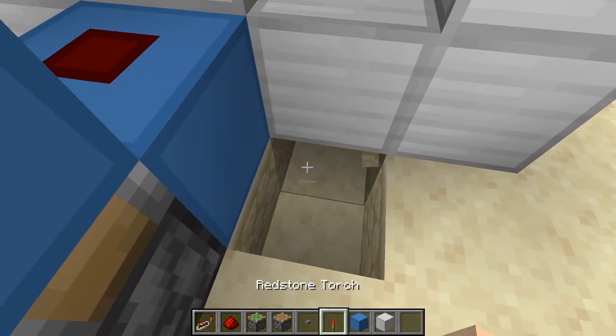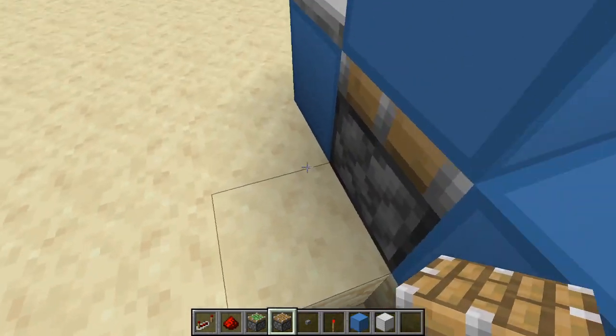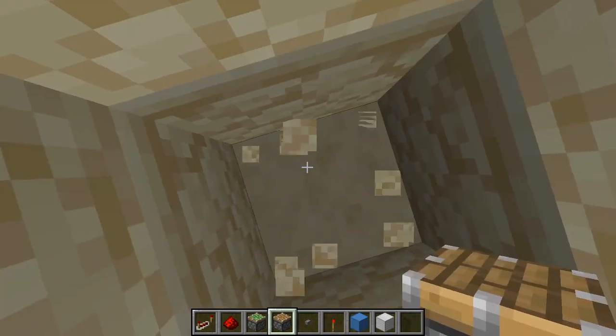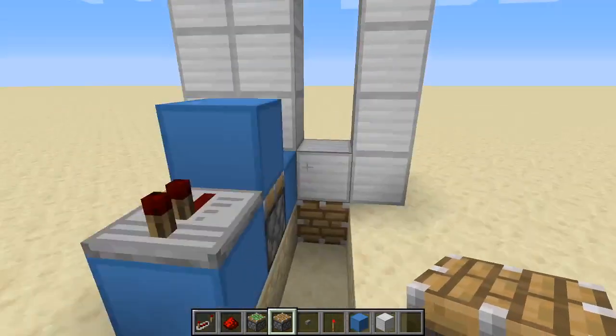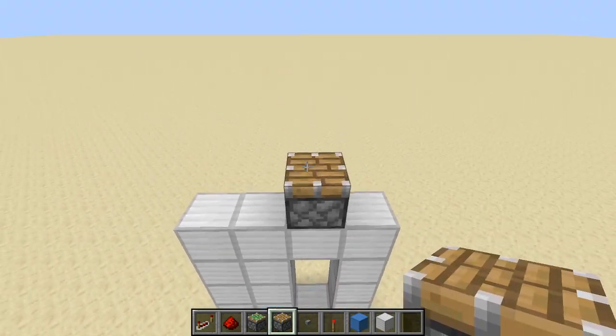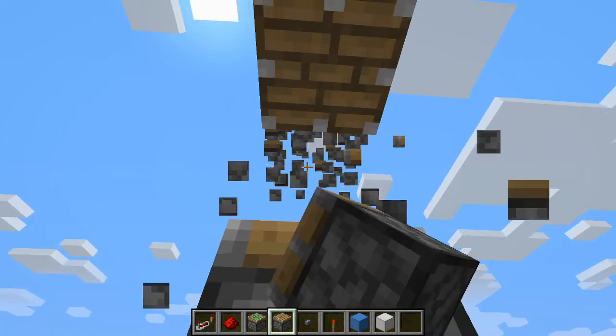Then you're going to want to dig under there. Place a piston. Dig out one, two, three, four, five. Dig one under and put a piston. Then you're going to want to go three blocks up — one, two, three — and put a piston facing downwards.